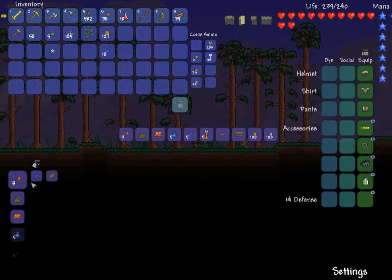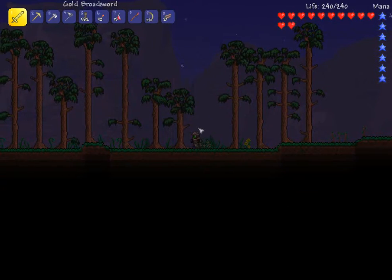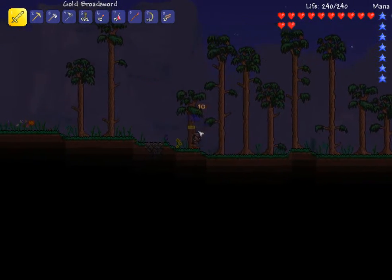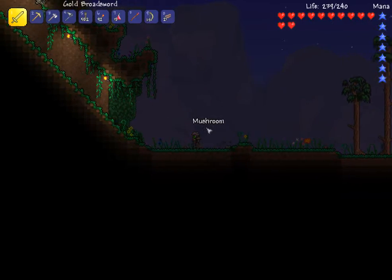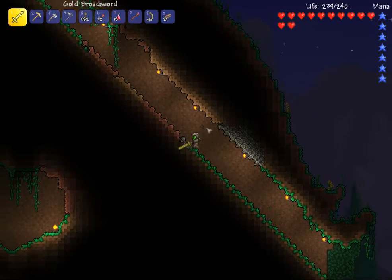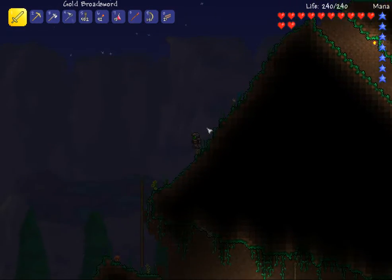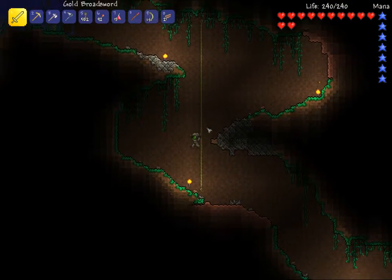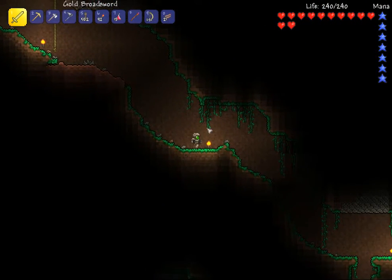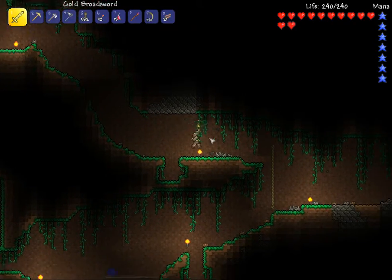I'm very environmentally conscious — see, I only have one light on right now. It's the one in the room I'm in. That's how environmentally conscious I am; I'm saving light. What am I doing up here? Have I explored this cave very far? Let's explore a little more. Priorities — I haven't explored down there at all much. Definitely do some more exploring down here real quick, while we still have some time.